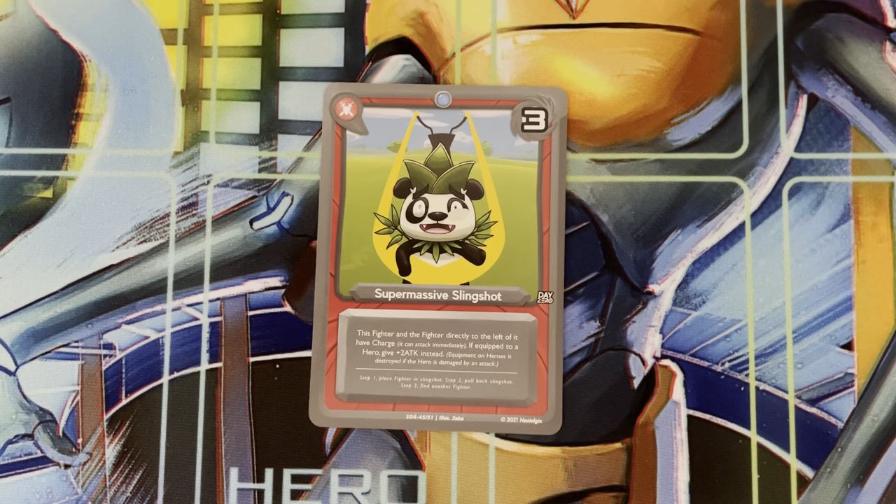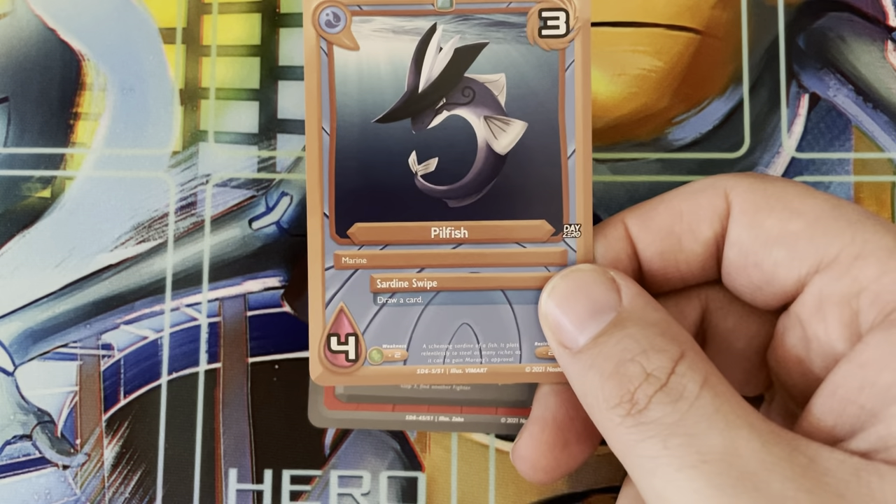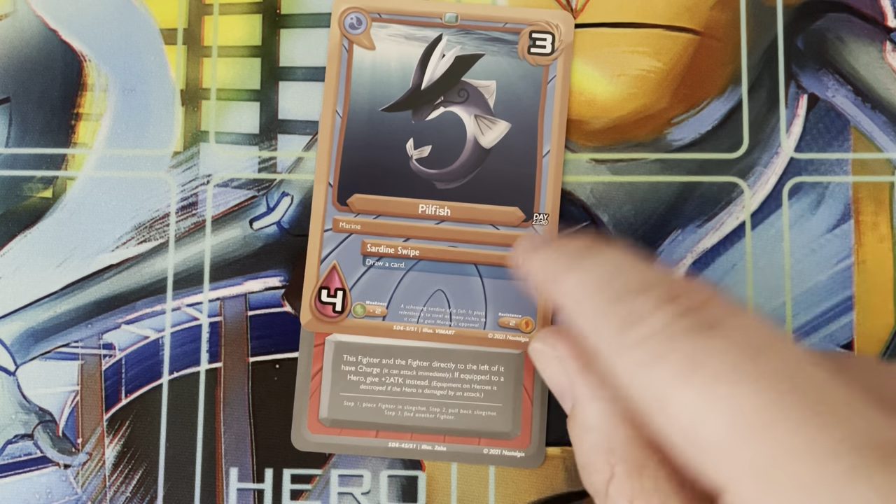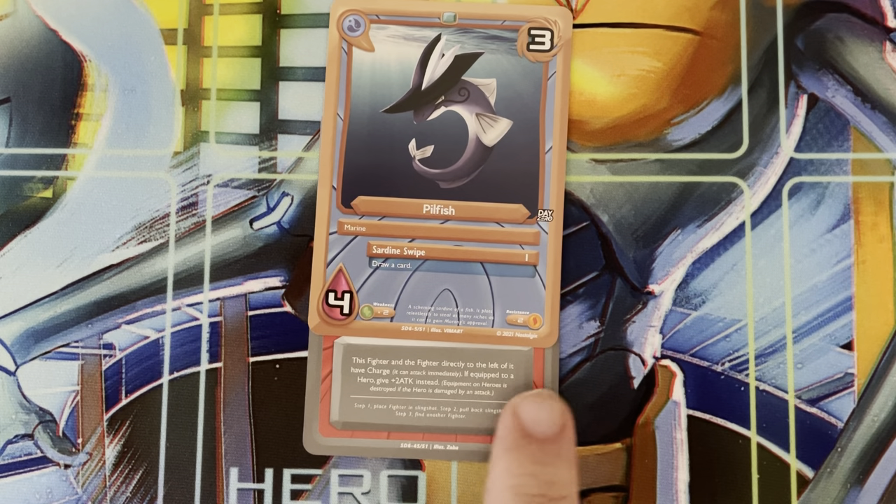Next up you have Equipment cards. These cards give your fighters a boost on the battlefield by equipping them with amazing weapons. For example, we have a Supermassive Slingshot — you pay three mana and equip it to any fighter you have on the field. So I have this Pillfish, I equip it with the Slingshot, and not only does it keep its existing abilities, but it will gain the Slingshot's abilities as well. If a fighter gets defeated, the equipment goes to the Void too. Equipment can also be targeted by cards that say destroy a card or destroy an equipment, and when that happens, they go to the Void.